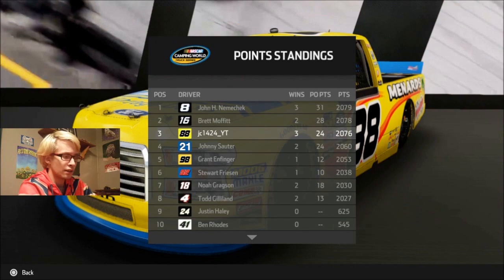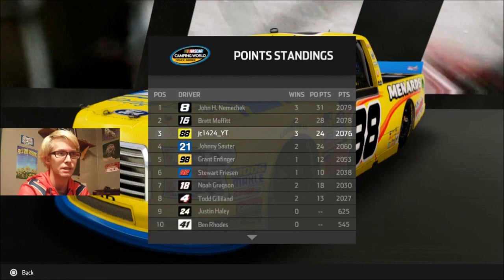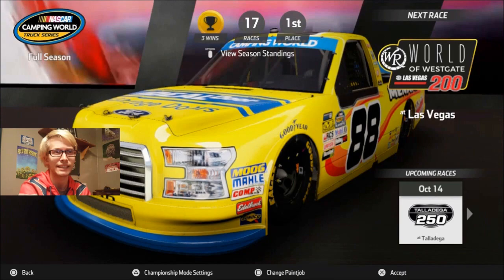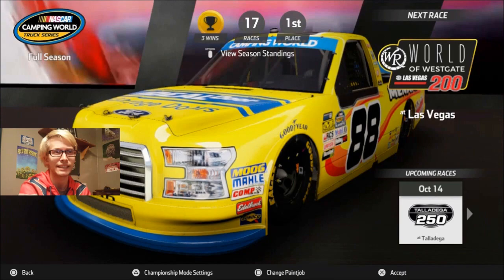We should be locked into the playoffs just fine. I pressed the options button but nothing's showing up — is there some other screen I should know about? I'll see you guys next time whenever we go to Las Vegas for the World of Westgate 200. I have no idea what that is — I see a little rope in the logo, it's like a rodeo thing. See you next time. Episode over.